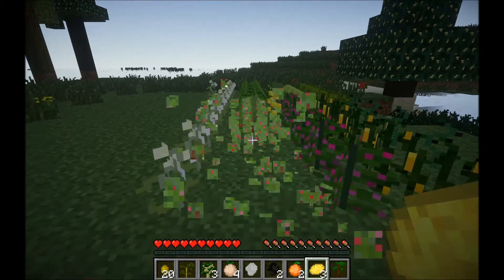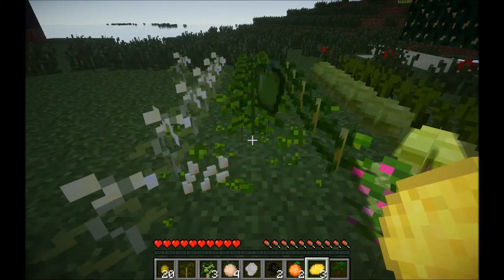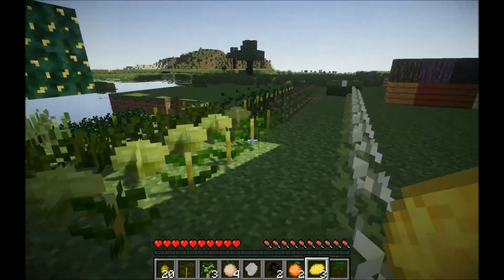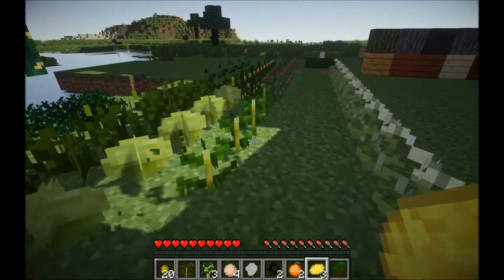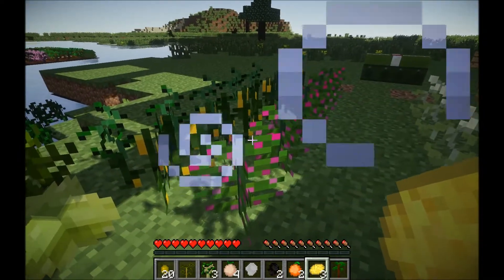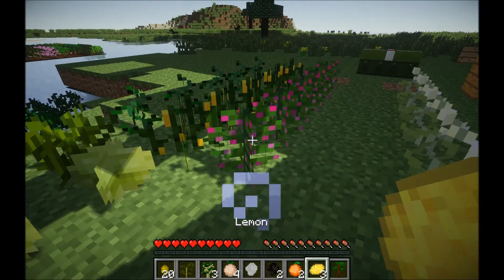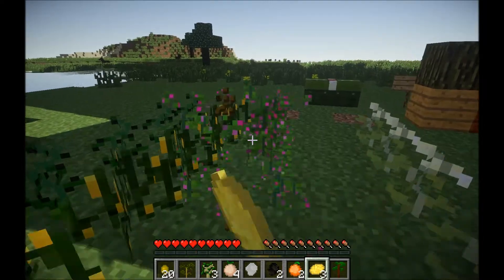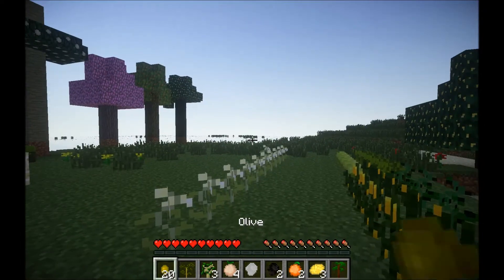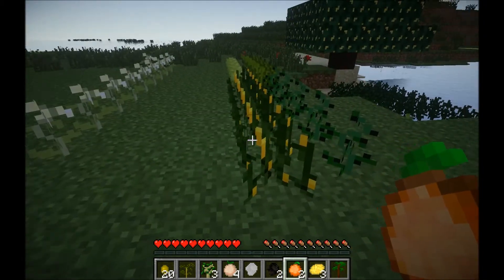Strawberries generate in forests and plains. Next, bell peppers — these generate in jungles and forests. Now, these two are very rare: cannabis, which generates only in jungles, and it has a very low chance of spawning. And tobacco — yes, it does have pink flowers — tobacco seeds also spawn in jungles, but they're slightly easier to find than cannabis.